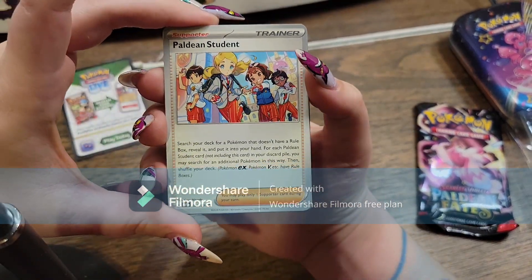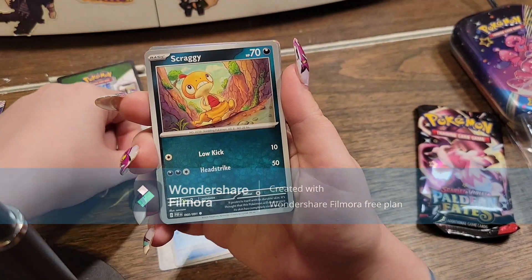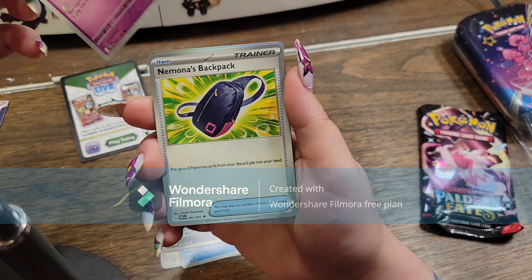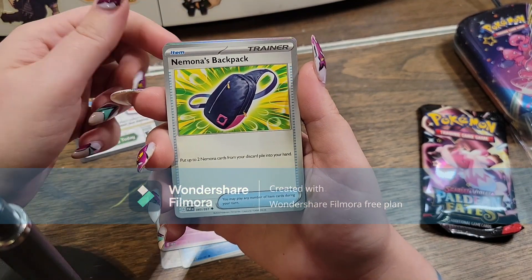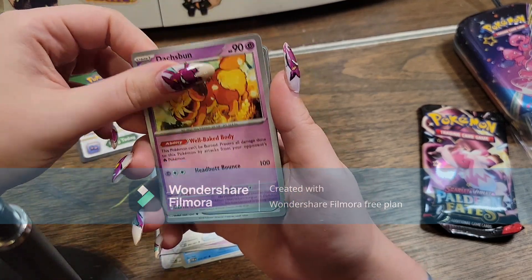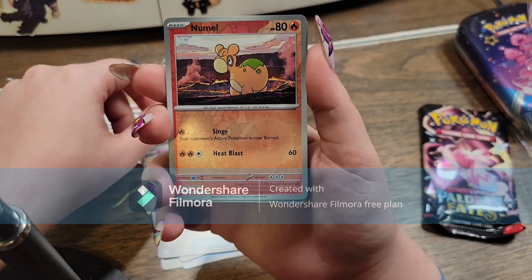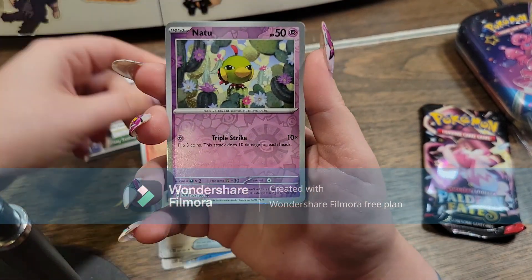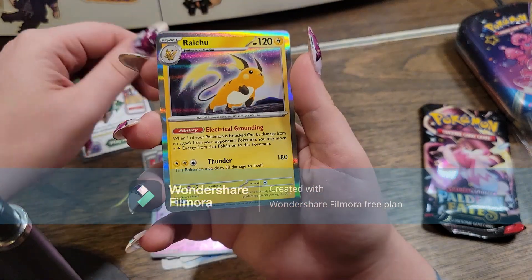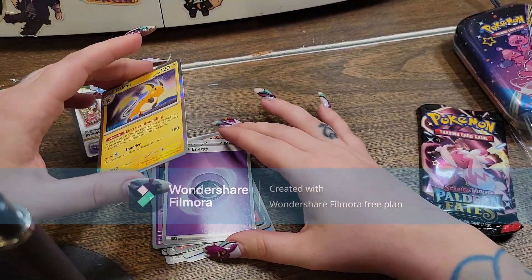We've got Paldean Student, Lapras, Scraggy, Mime Junior, Ninetales backpack — actually, that's a really cute backpack, maybe I'll make that — Doxbun, Nest Ball, we've got the Reverse Foil Nummel, Reverse Foil Natu, and we've got Raichu. And the Psychic Energy, apparently.